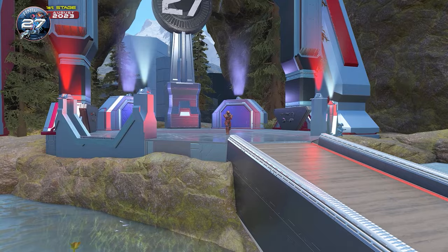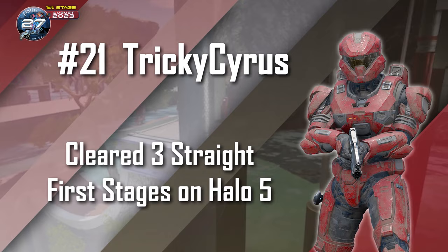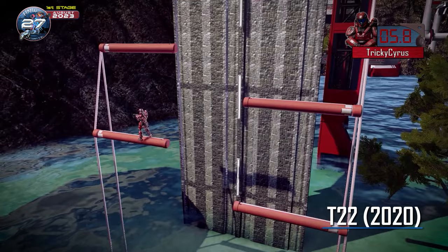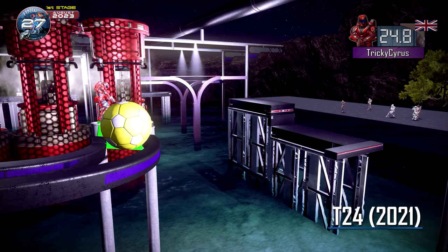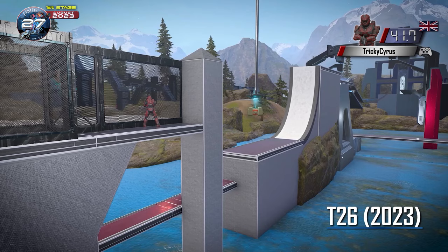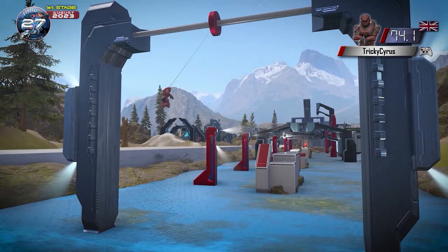Our next competitor would love to get a shot at the Flying Chute and improve over last tournament. Making his sixth appearance is the veteran Tricky Cyrus. Tricky made his first appearance in Tournament 22 where he made it to the final obstacle of Stage 1. In all of the next three tournaments, Tricky defeated Stage 1 and slowly progressed each time on Stage 2. In Tournament 25, he had an amazing save on the double pinch, but sadly could not defeat the wall lift. In the last tournament, Tricky suffered only his second failure on Stage 1, going out on the reverse thrust. Now after Tricky's first setback, we will see if he can recover and clear Stage 1 for his fourth time.